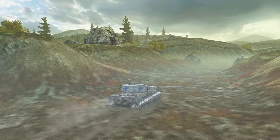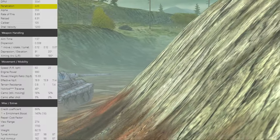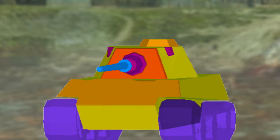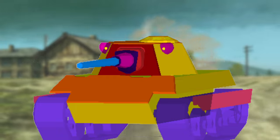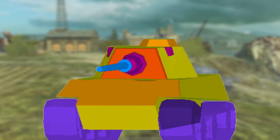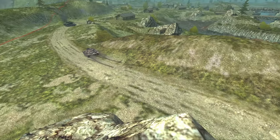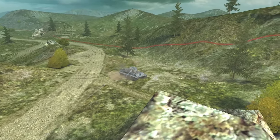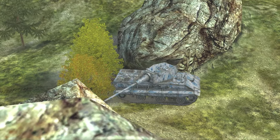A lot of people really dislike the E50, and I don't know why — maybe it's the awful penetration it shares with the M46 Patton, or maybe it's the not-so-great armor compared to the E50M. While the E50M has excellent side armor great for sidescraping because of its side skirts, the E50 kind of doesn't have that, so it suffers quite a lot. It can also be penned much more easily through the turret than the tier 10 E50M.